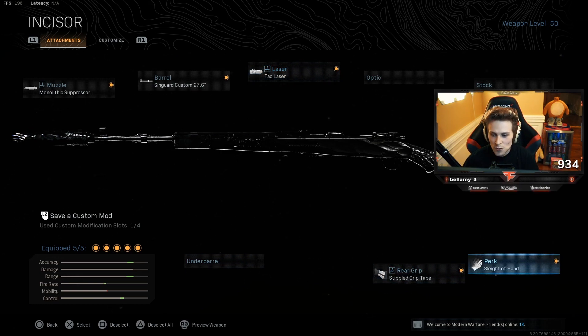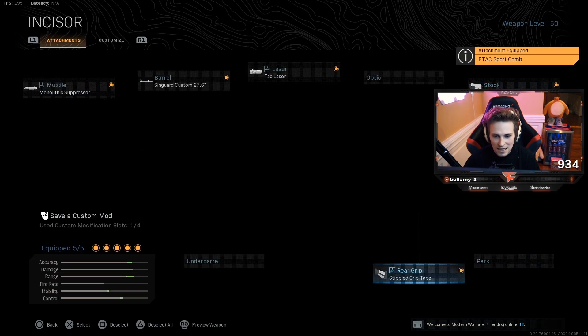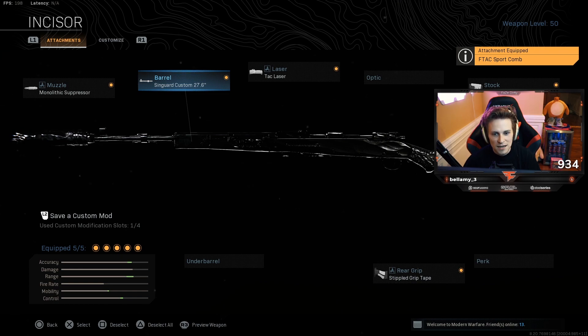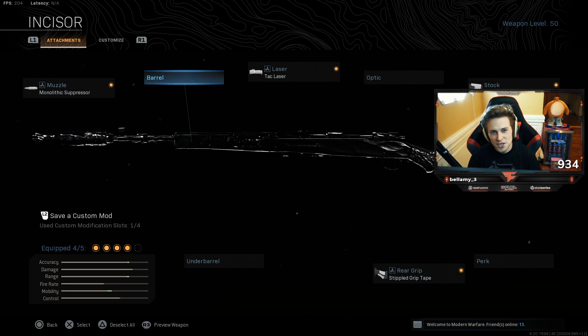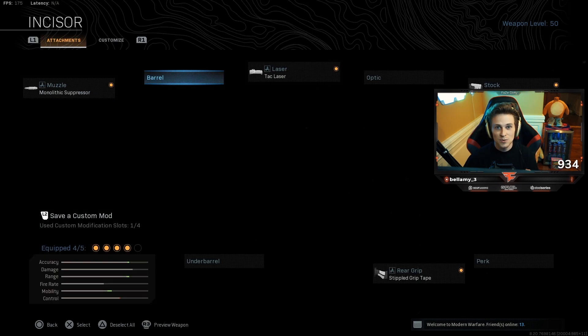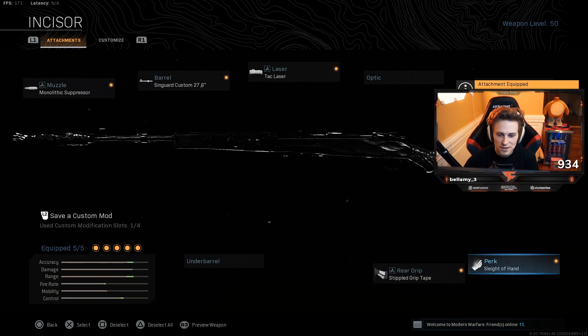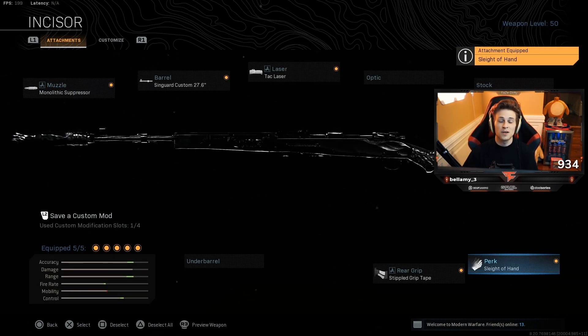If you want some more ADS speed, you could put on the ADS stock instead of sleight of hand. You could even take off the barrel if you're going strictly for headshots, but putting more range into it — not having a barrel drops bullet velocity, and that's what you need to stay consistent knowing where to aim for headshots. This is what I'm rocking.